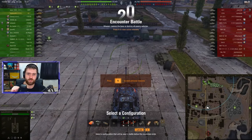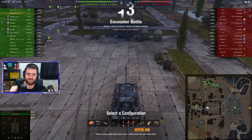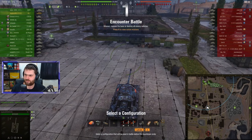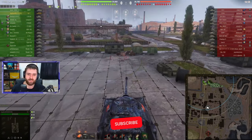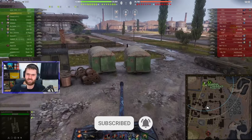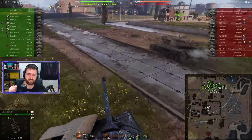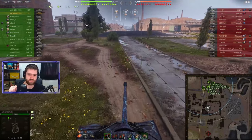Welcome back everyone to some more World of Tanks. In this replay we have Bogdan in the IS-7, the tier 10 — one of the tier 10 Russian heavy tanks, and there's just so many of those. The IS-7: what is good about the IS-7? The speed is amazing — 59.6, almost 60 km/h top speed, and 18 power-to-weight ratio, which is lovely. Just overall a really fast vehicle.